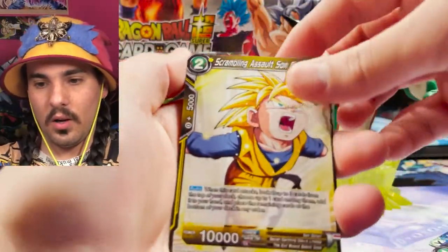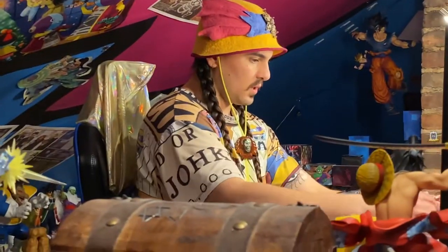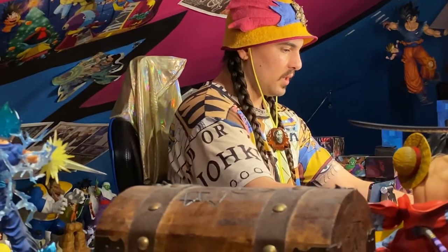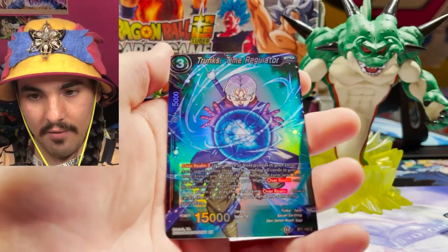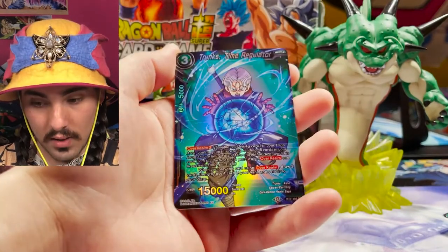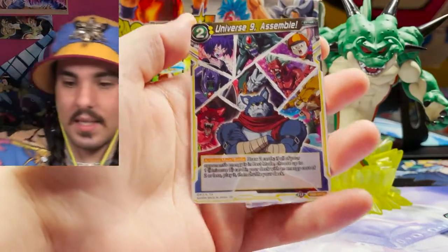Scrambling Assault Goten — that is a reprint. Really great reprints; I think they chose some really good reprints for this set. Since they picked Beans, there are going to be foil Beans — those foil Beans were getting a little out of control, so I'm glad they're reprinting them. Trunks' Time — look at that full art, that looks great! These full art parallel foils just look so awesome; they do such a nice job with them. And a U9 Assemble.